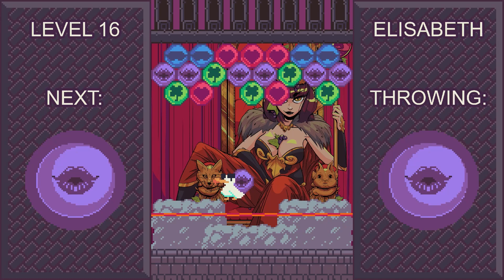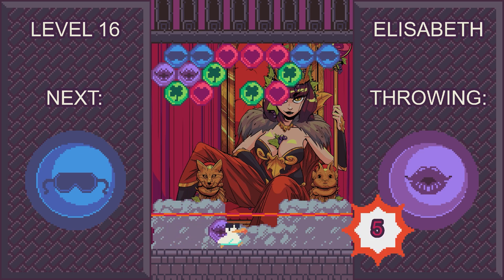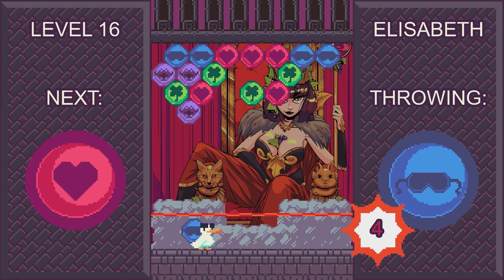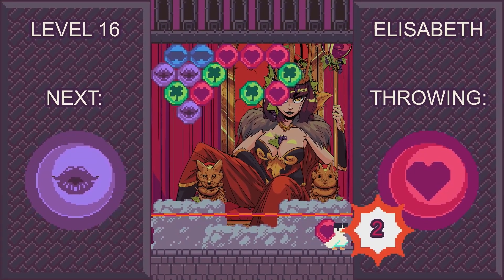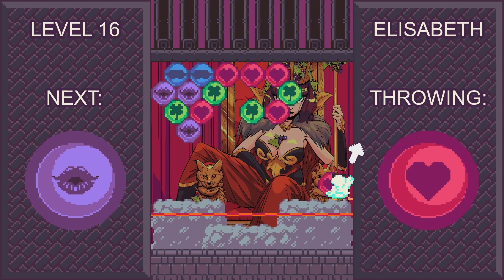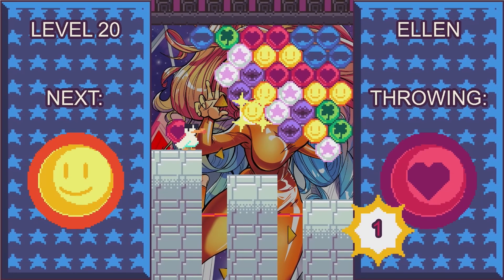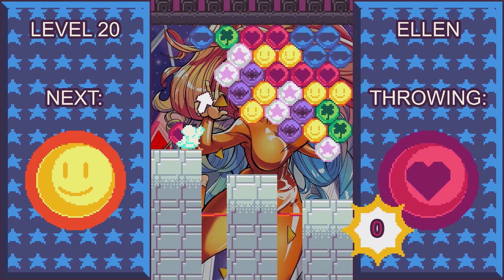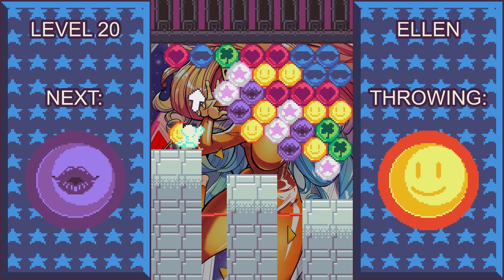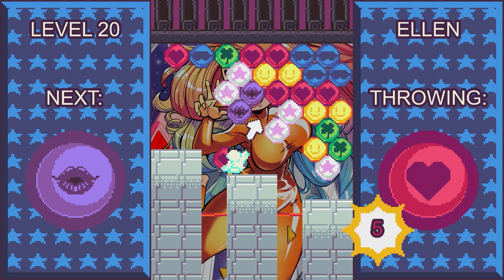Where this one differs from Bust-a-Move is that you're not stuck in a stationary position — you're able to move about freely, hopping between different platforms. In addition to the different bubble layouts, each level usually features a different platform layout as well, with some having pitfalls to avoid. These platforms vary in elevation, with some reaching nearly all the way to the top of the play area, and with some skillful jumping you can use these to get a better angle from which to take your shots.